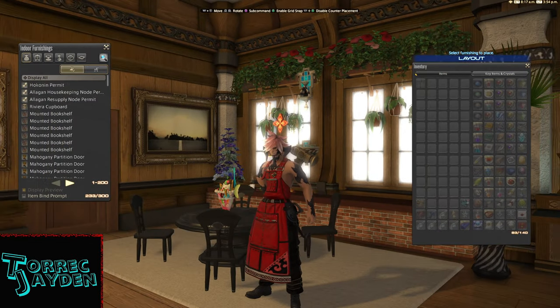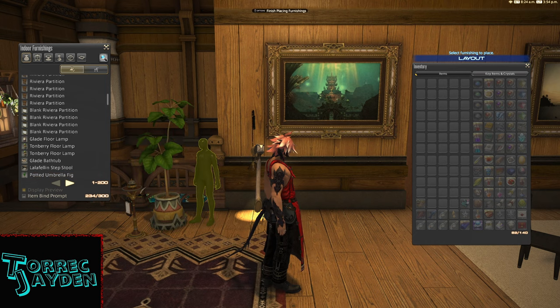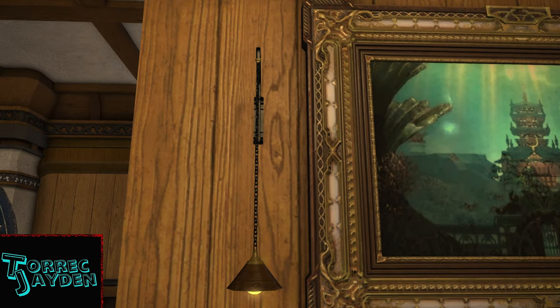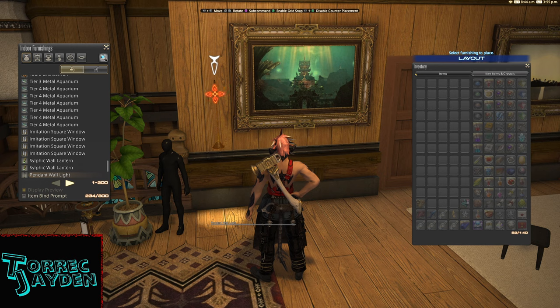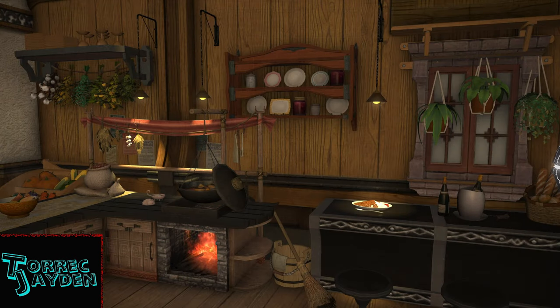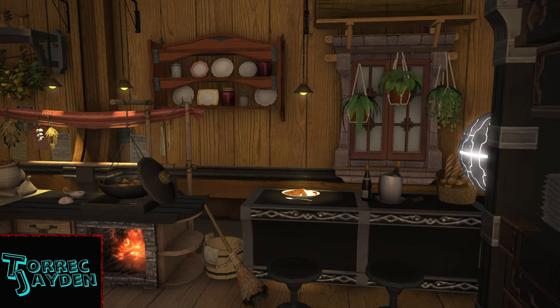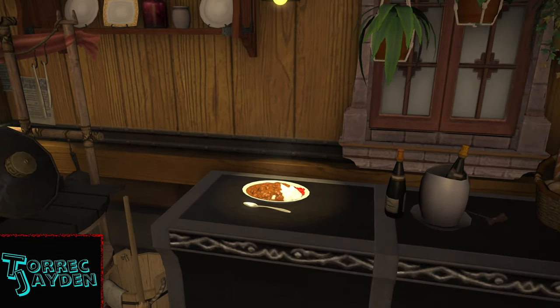Now that it's made, let's place it and get a closer look at it. It has a neat design — it's mounted to the wall and the lamp hangs down from a long, thin chain and makes a small spotlight below it. This is really neat for lighting up specific things you want to emphasize in your house, like food on display. This would be great for restaurant-themed houses.